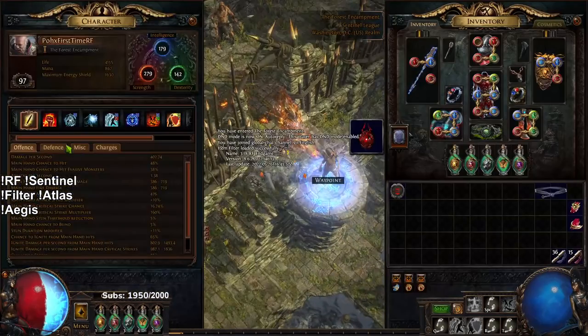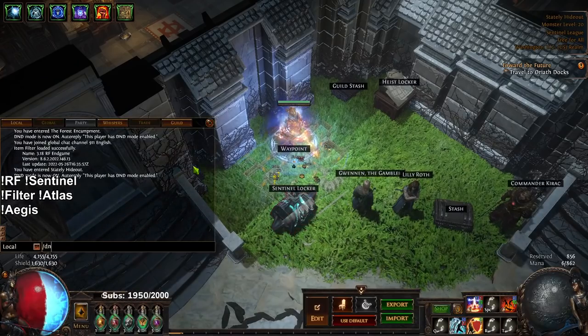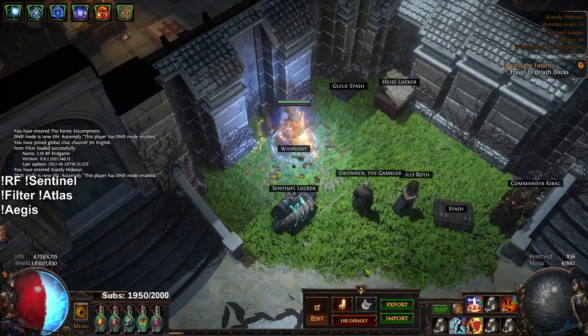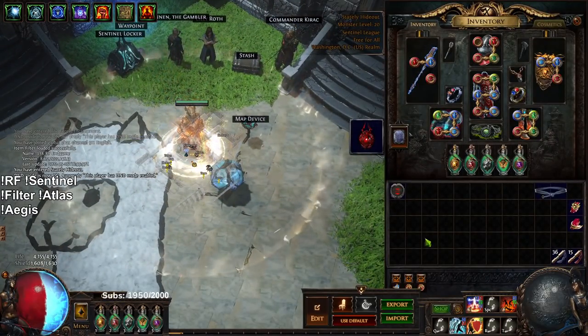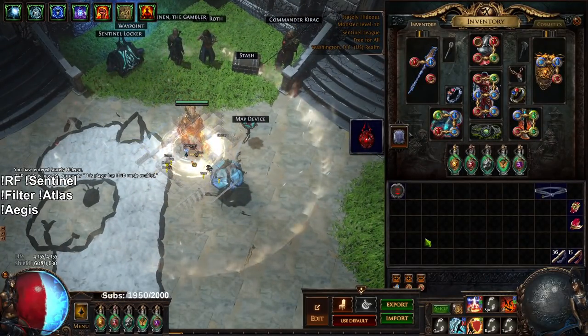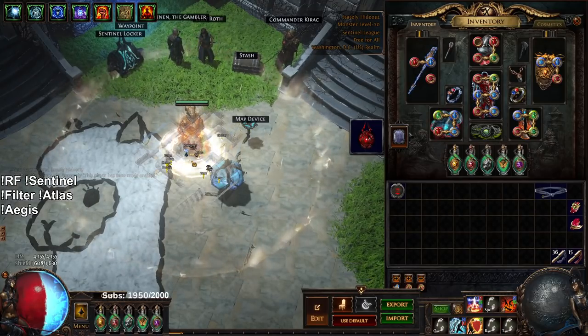This is a character I just made a few days ago. We're currently level 97, and the whole purpose of this character is to farm maps. You guys saw the Legacy of Fury clear previously — I don't need to showcase that again. We're just going to jump right in and show the explode version.